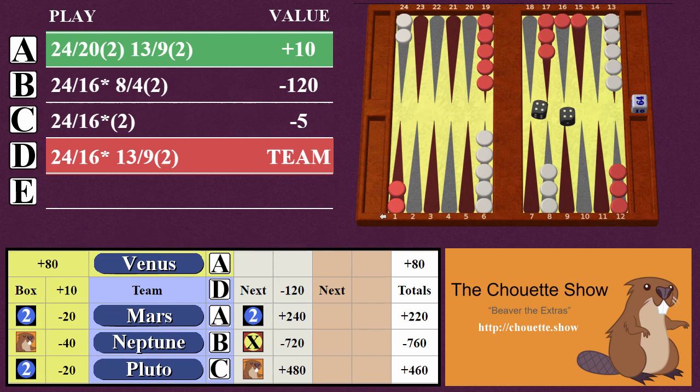Since the box's play was better than the team's, Venus will remain in the box for the next round, Neptune will become the captain, and Pluto and Mars will be the crew. In that example, everyone picked different plays — but what happens when players pick the same play?